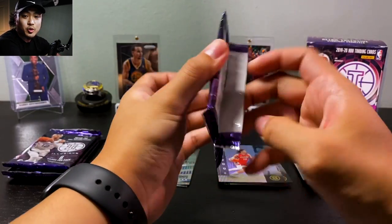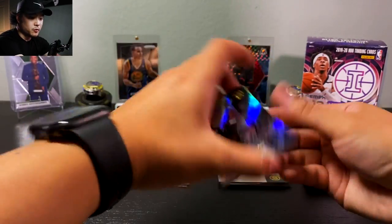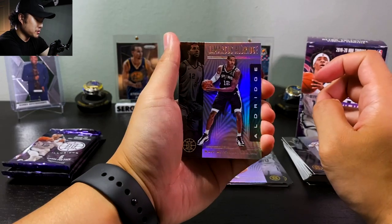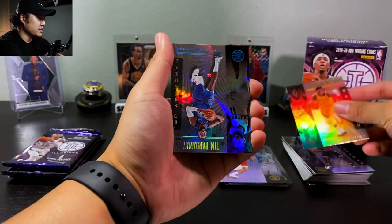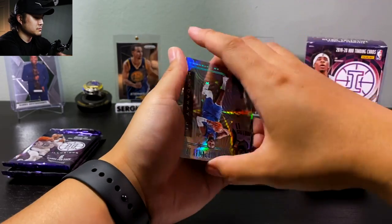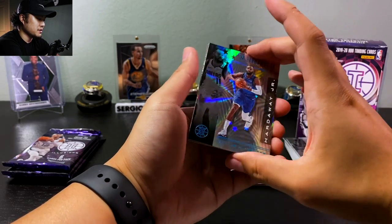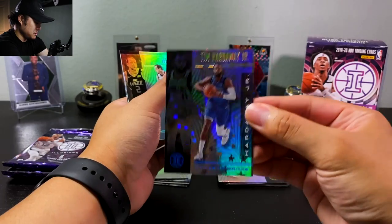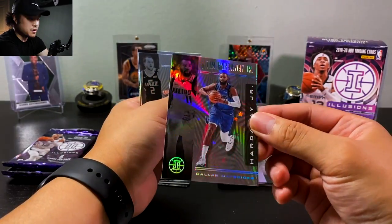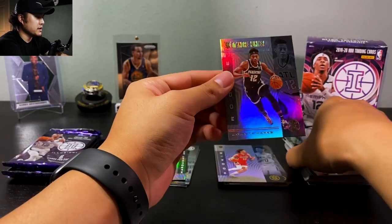Once we hit 200 followers, I will do a YouTube comment picker for the winner of the value pack of Illusions. We have LaMarcus Aldridge, LeBron James, Victor Oladipo. Tim Hardaway Jr. — is this emerald? Starlight? Insert? These do look pretty cool, I just wish it was someone else that we hit. We got Joe Ingles and a DeAndre Hunter.